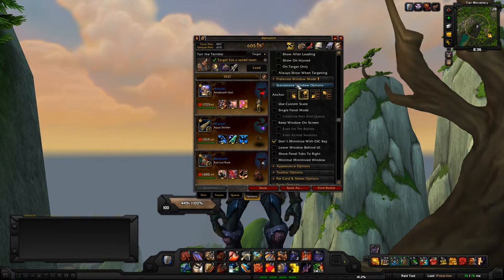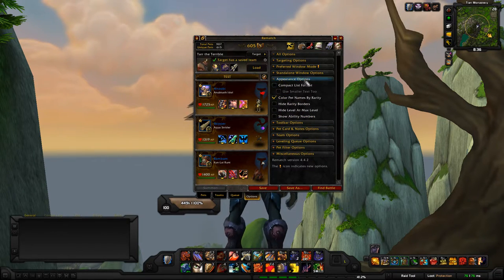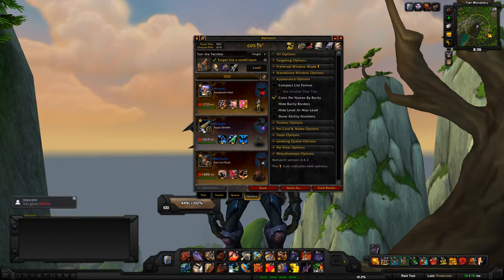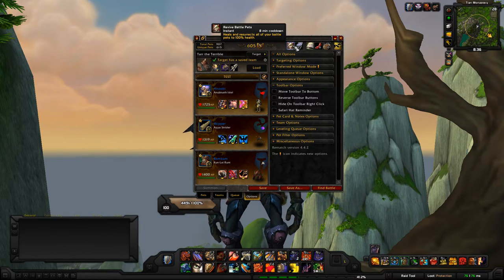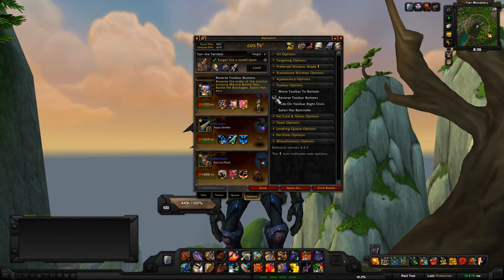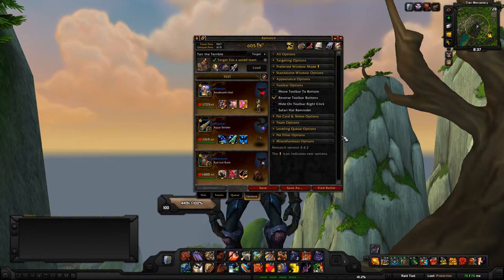Under Appearances, the main option I use is 'color pet names by rarity,' which tells me at a glance if a pet is blue (rare) versus uncommon or common so I can see if I need to upgrade it. For the toolbar, the 'reverse toolbar button' swaps the order of the top buttons — I like the 'Revive Battle Pets' button at the end, but it's your preference. There are many other options throughout — I don't use them all, but you may find some you need.